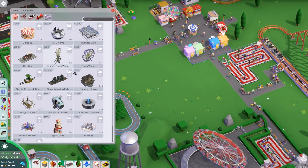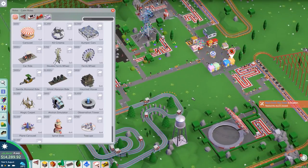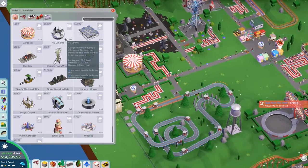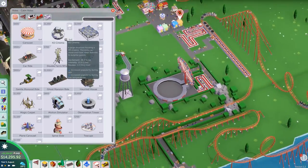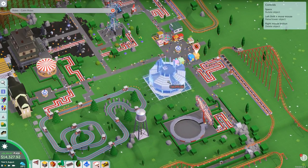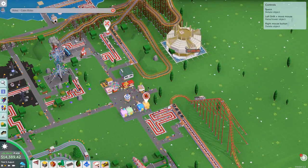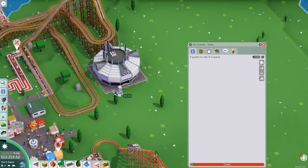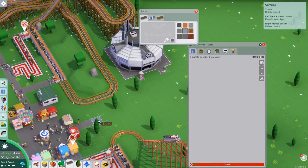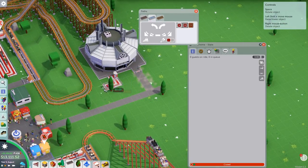Let's get some rides in — let's start with a gentle ride. Do we have a 4D cinema? I don't believe we do. We have the motion simulator but not a 4D cinema. This is something that will be really good for when it starts raining since it's indoors. It's quite a big building, so maybe we squeeze it in up here — that would be perfect. Then we'll have the entrance and exit just there, meaning we finally get to extend this way a little bit too. The path goes up there and then we'll do the queue.